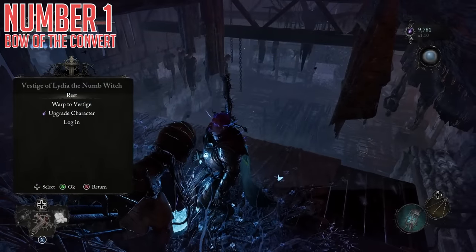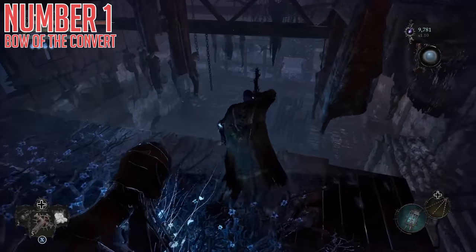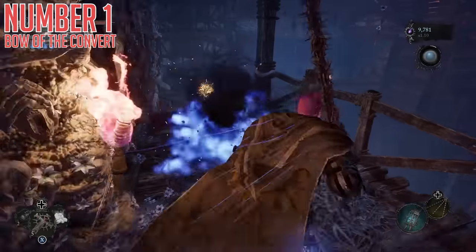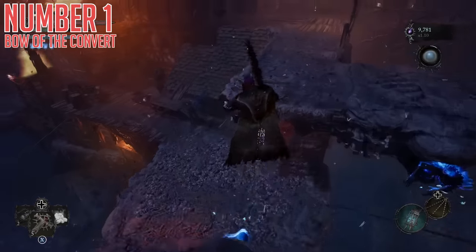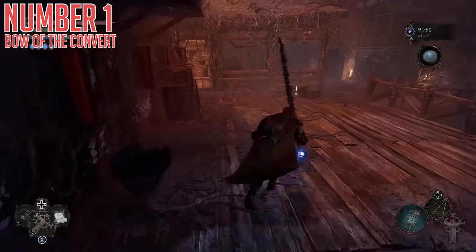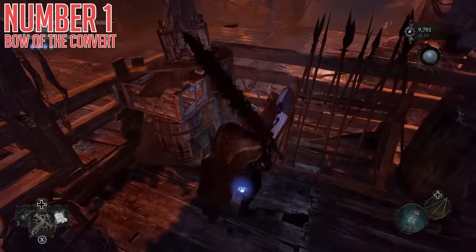To get this one for yourself, from the Vestige of Lydia the Numb Witch, you want to head back the way that you came here from in the first place. Left out of the door, across the bridge, enter the Umbral Realm, and cross this bridge as well, climb up to the roof again, and then in this tiny fenced-off area on a corpse is where you'll find the bow.